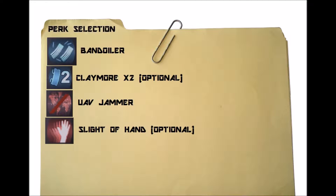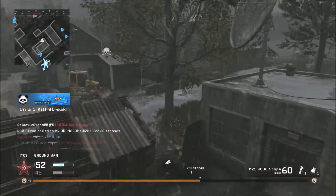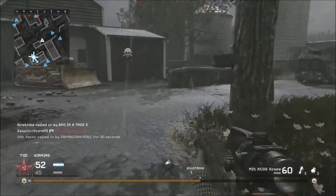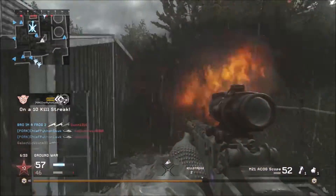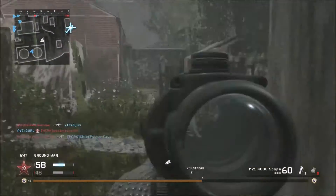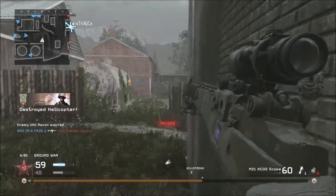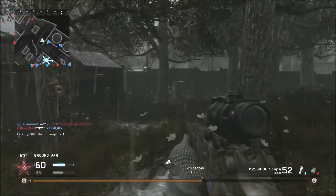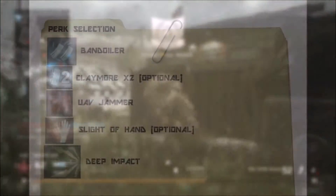For the second perk, UAV Jammer will be a good idea when it comes to stealth. With this, you'll be undetected by UAVs that are constantly scanning. Since UAV is always a common killstreak used within 3 kills, this will make you stealthier on the move, allowing you to reposition after each shot. But if you prefer speed, Sleight of Hand could be a good idea as well — since you'll be chewing through those 10-round magazines, you'll benefit from a faster reload than the standard 2.5 seconds.